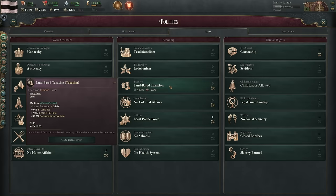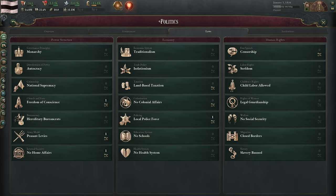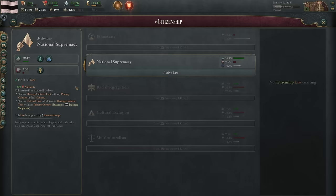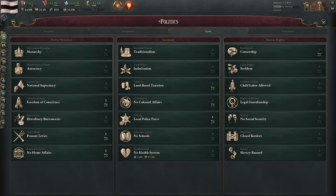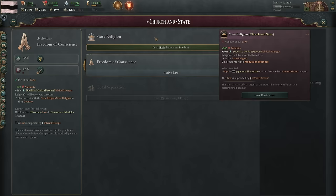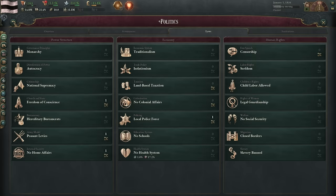We have a traditionalist economic system which means limited modes of production. We have no trade policy — we literally cannot trade with anyone. Our taxation is based on land, which is the second least efficient way of generating government revenue. We can't do any colonialism. No schools, no health system. The political system is a monarchy autocracy with national supremacy — racial minorities are discriminated against. We do have freedom of conscience, and we may want to go to state religion to increase political power of Buddhist monks and allow religious schools to increase education access.